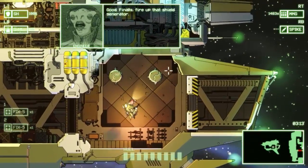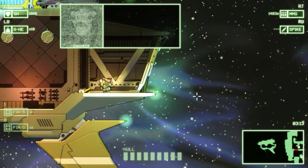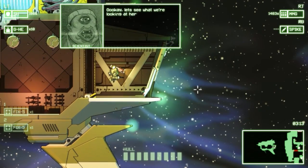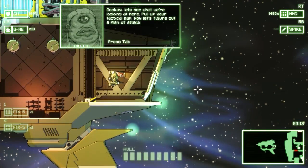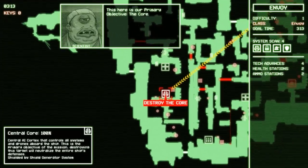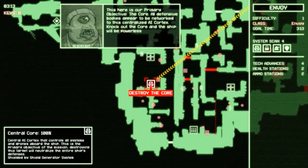Finally, fire up that shield generator. I'd rather you burn out your power cell than bring my suit back when it holds it. Let's see what we're looking at here — hold your tactical map. The core: all defensive bodies appear to be networked to this centralized AI vortex. Knock out the core and the ship will be powerless.